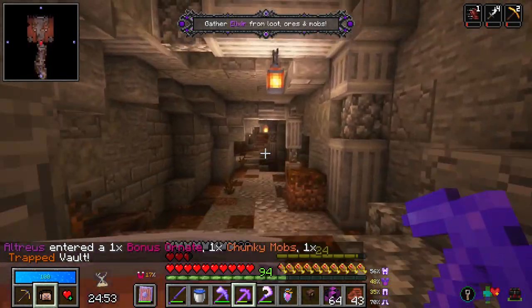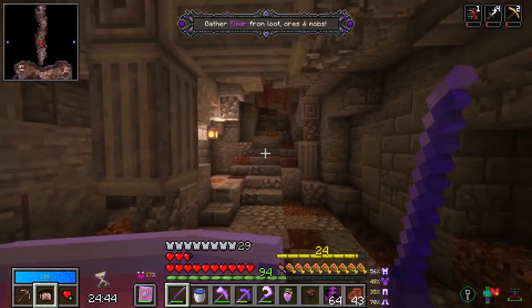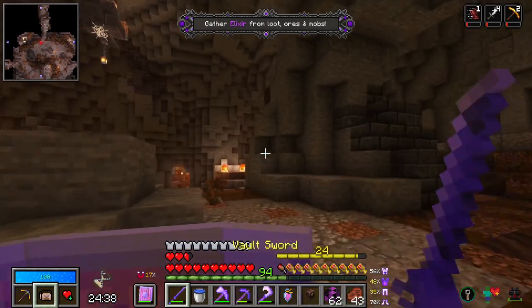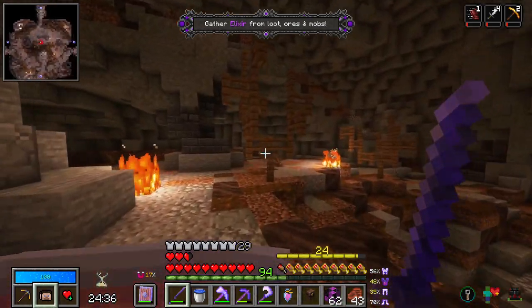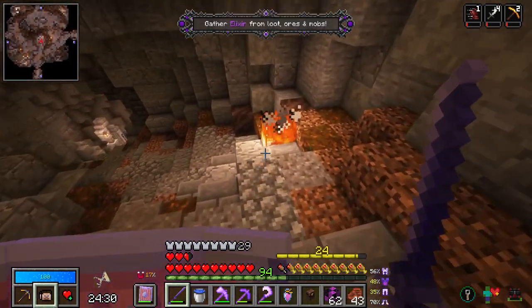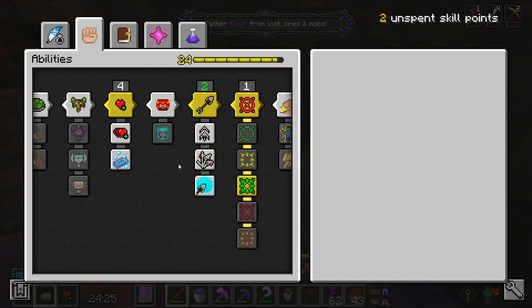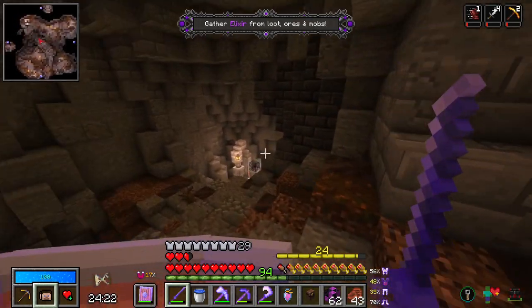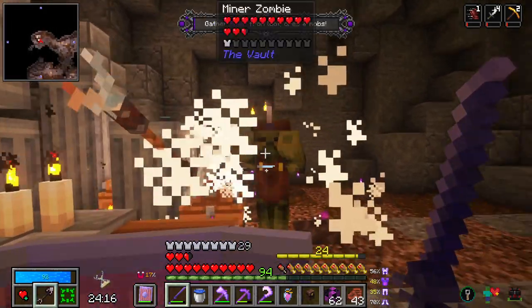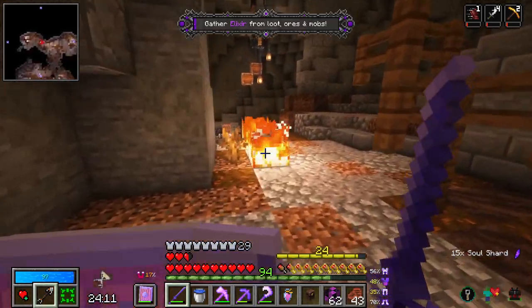Chunky mobs tracked, but bonus ornate. So we've seen all of these before. Having two curses on it is a bit rude. But you know what we do - do everything because it's an elixir vault. We gather all the stuff that we could possibly find because we're trying to get levels and knowledge. We should still have this on living chests. I'm going to just keep that like that - I keep forgetting about it, so I might as well just live with it.